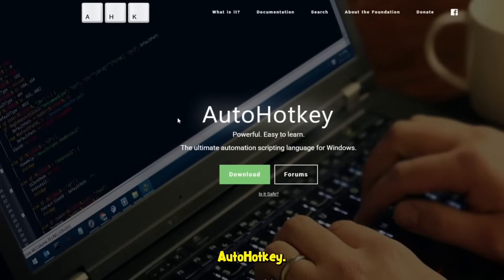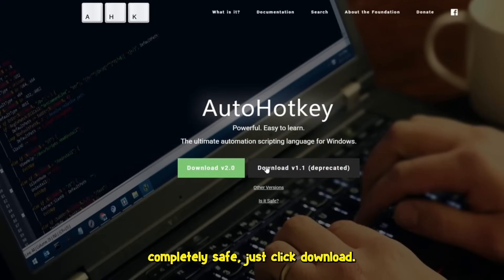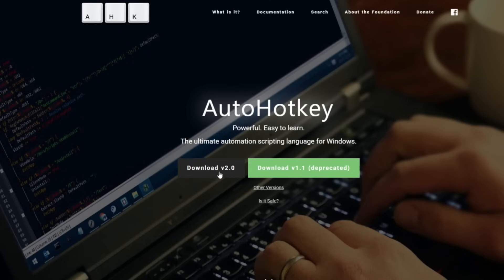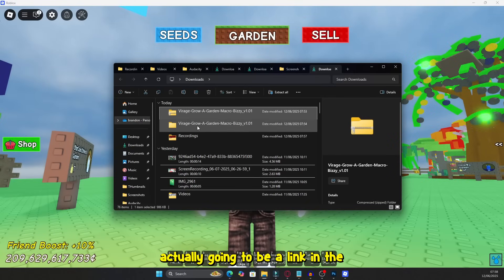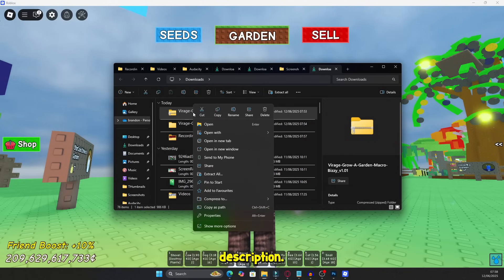First of all, you want to download AutoHotKey. AutoHotKey is going to be completely safe. Just click download, but make sure you are downloading version 1.1. You can download version 2, but download version 1.1 — if you are downloading version 1.1, it will work. If you download version 2, it will not work. So download version 1.1. Make sure you're downloading this one. Once you've downloaded that, there's actually going to be a link in the description. So once you've downloaded and installed AutoHotKey, you then want to get the Virage macro — the link will be in the description.